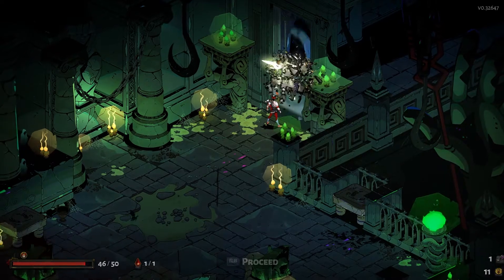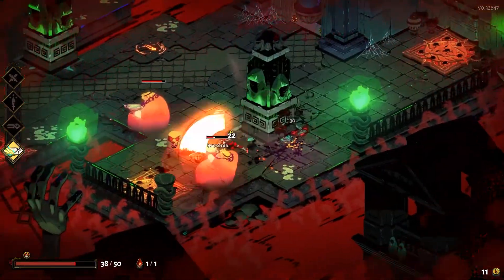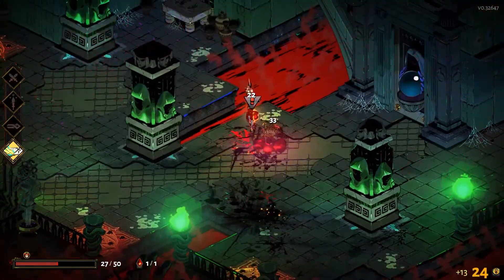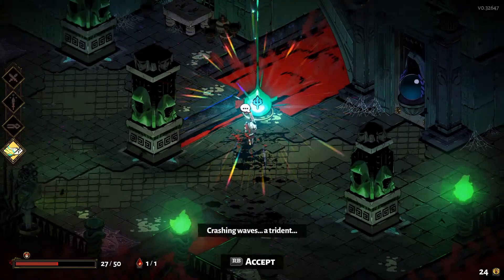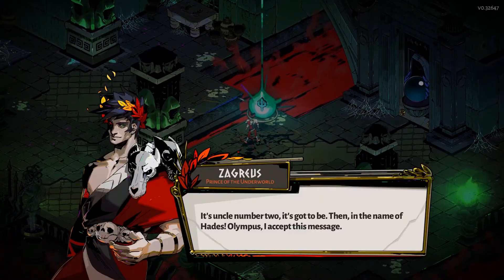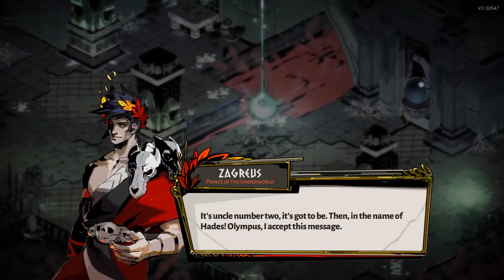This symbol here — the trident — is none other than Lord Poseidon, God of the Sea. So let's see what one of Hades' brothers has to say. Crashing waves, the trident — it's uncle number two, it's got to be. Then, in the name of Hades and Olympus, I accept this message.